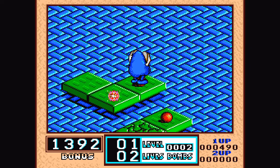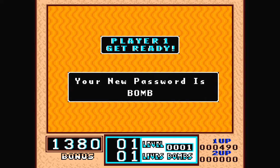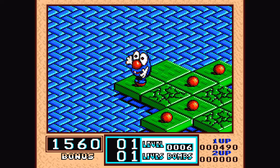I got everything but one — that works. But you can't pick these up and move them. I thought... if you see, you drop them as soon as you move. I don't understand this game.